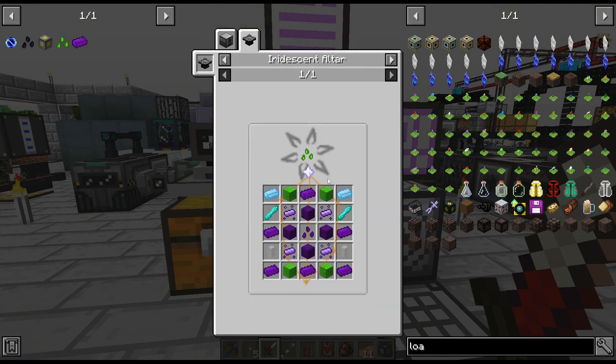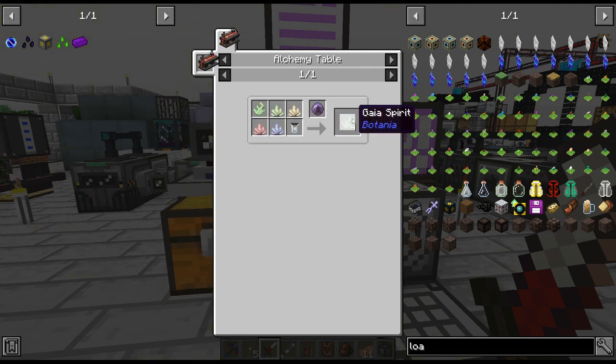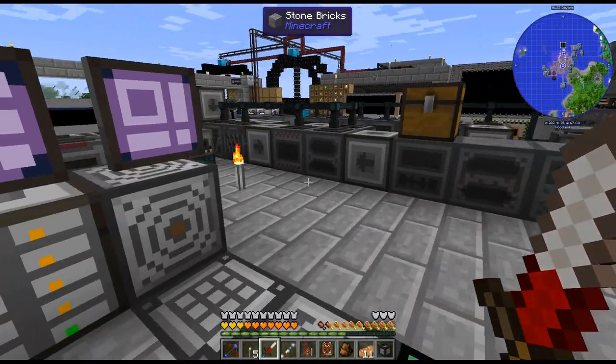After that it's terra steel. We have everything for this except for the Shard of Laputa, which means I need to fight the Gaia Guardian. We're going to need six Gaia Spirits. You can actually quadruple them if you want. Obviously we don't have these wills yet, but that's something to think about.